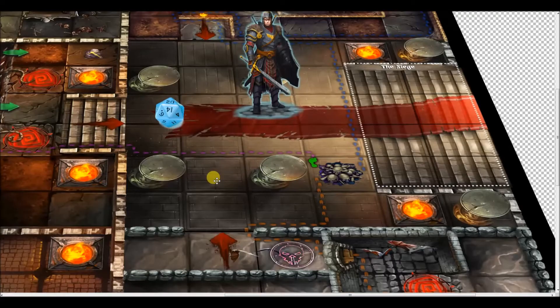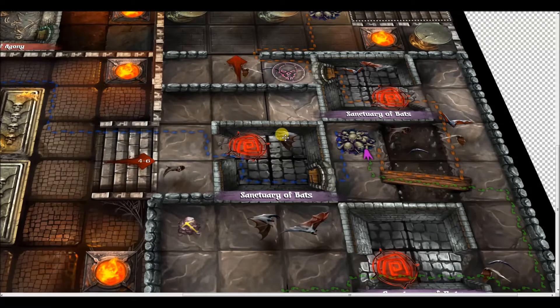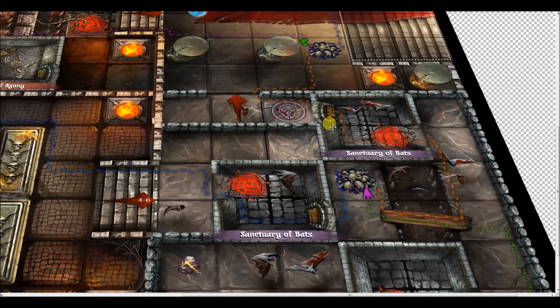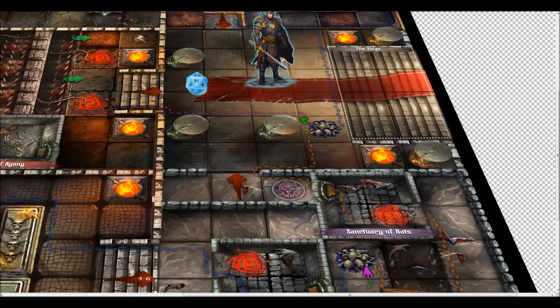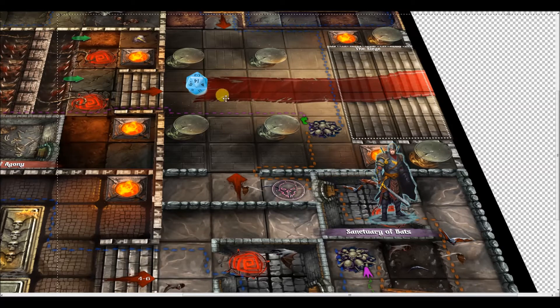Before we leave this demo, here's the Sanctuary of Bats. Here you have to test your hide — how well you can conceal yourself, stay quiet. That's what the hide attribute is for a hero. There are bloodthirsty carrion bats. When Sir Brennis hits one of these red markers, he'd roll the d20 and test hide. If he fails, you roll a d3 — the result is how many carrion bats bite him. For every bat that bites him, he loses one health and one essence.